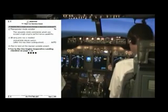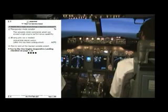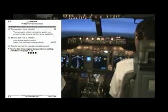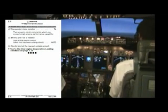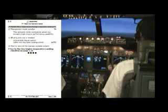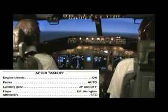Transponder, mode selector — TA/RA. If wing anti-ice is needed — not required. Plan to land at the nearest suitable airport. Go to the one engine inoperative landing checklist on page 726. Engine fire or engine severe damage or separation checklist — complete.